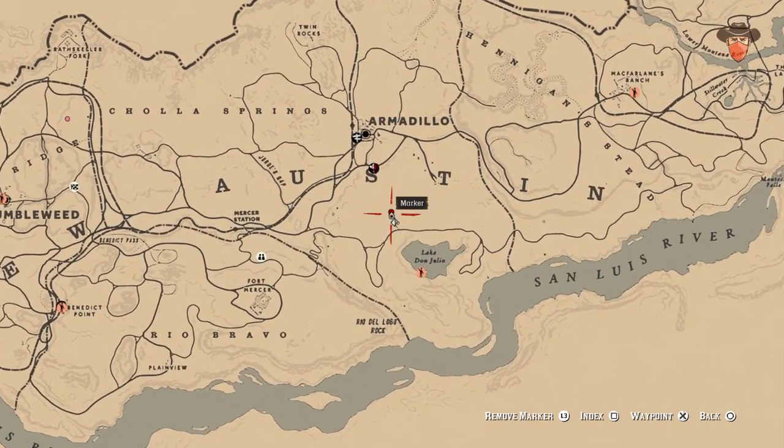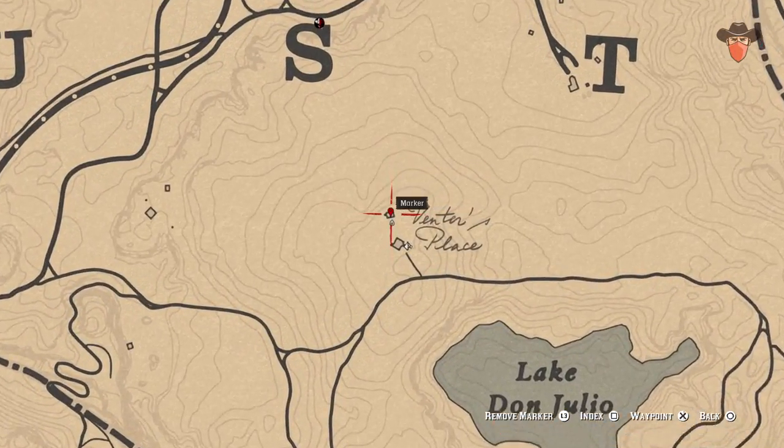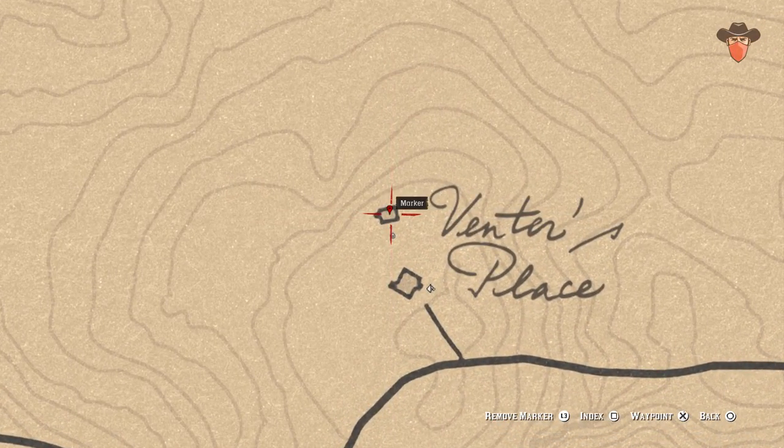Head south to Vener's place. Open the nightstand inside to collect some potent snake oil.